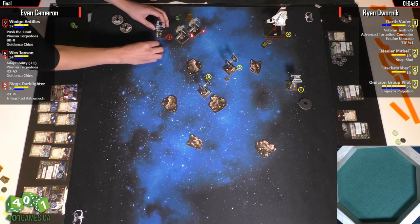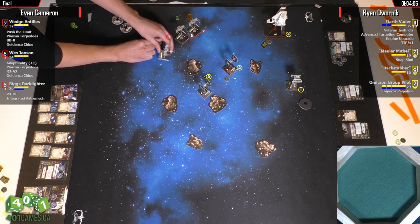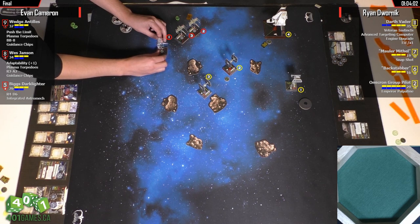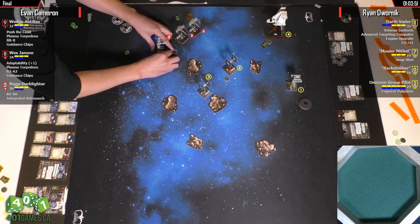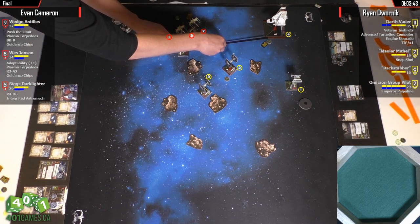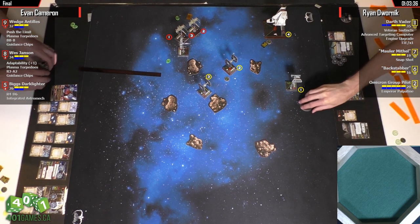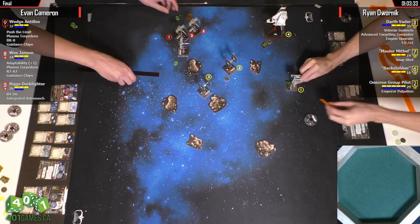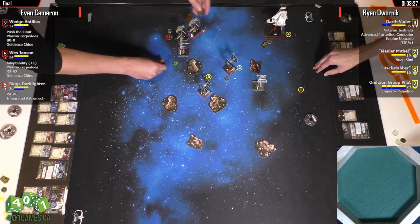Wes is an interesting pilot. He barrel-rolled back, I would assume. He might be doing a one straight — if so he's in a good way for taking out Mithil. Evan's a good pilot, I'm sure he's figured it out. So he PTLs for a focus, gets a stress, does a green forward which immediately clears that stress, and now he can take his target lock. He's got guidance chips too — so he takes the target lock.